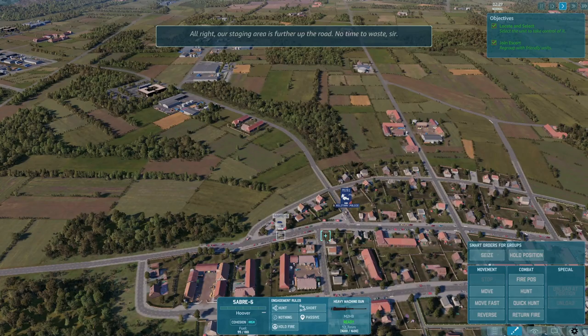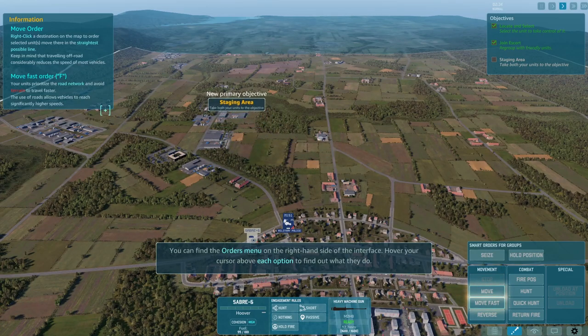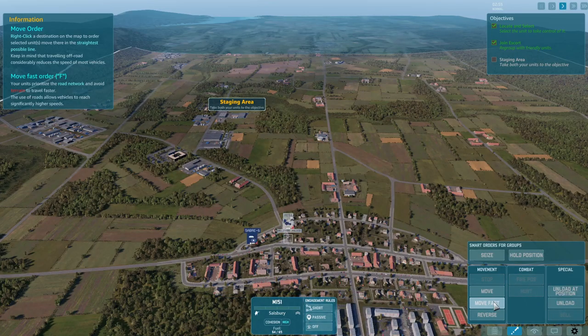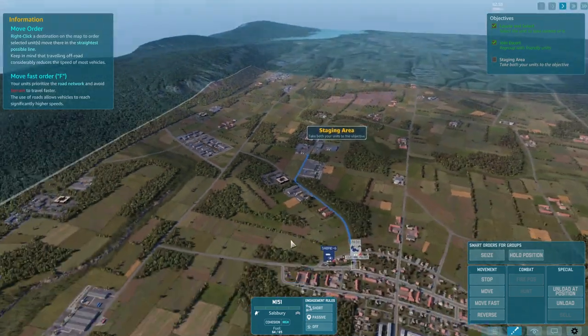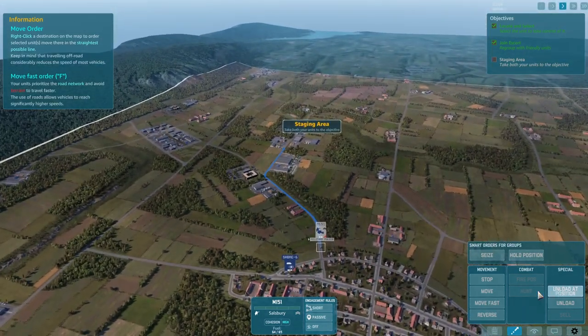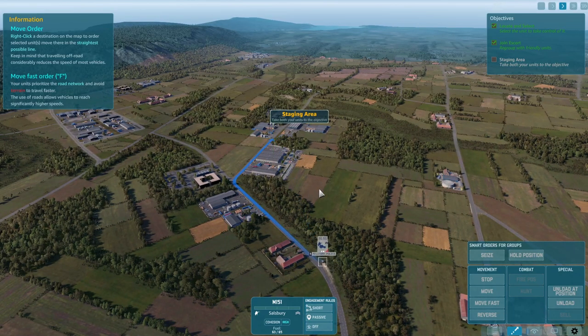Our staging area is further up the road — no time to waste. You can find the orders menu on the right-hand side of the interface; hover your cursor above each option to find out what they do. Move order places a destination on the map. Move fast follows the road network — traveling off-road reduces speed, while using roads allows vehicles to reach significantly higher speeds. If we press Move Fast it goes with the road; pressing a straight line might be slower.